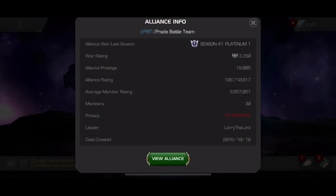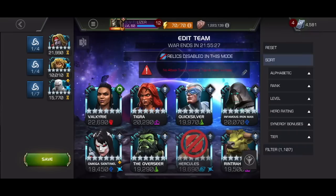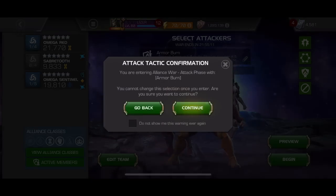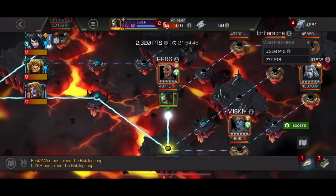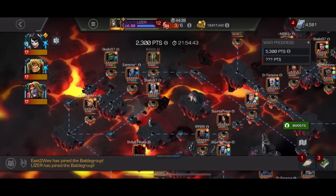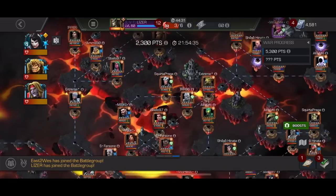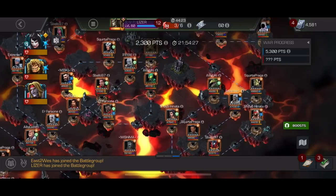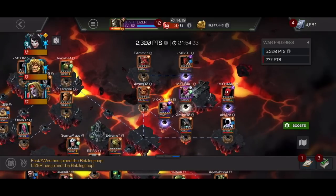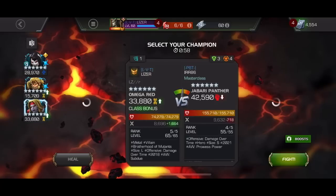For War 2, we matched PBT. I feel like we have kind of a mixed history against PBT, but I could be misremembering. They banned Science Champions because of the Torch Blacklist, and then Ghost. I think they did this because I've heard that GT40 does this — maybe it works for GT40, but with their defense it didn't work particularly well. If you're going to ban all of the Science Champions, you really need to load up on Mystics — a really heavy Mystic defense. They have some Mystic defenders, but a lot of them I wouldn't necessarily want to send either Scorpion or S99 to.